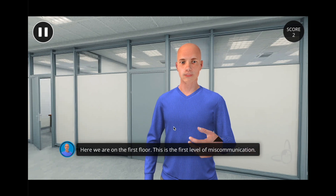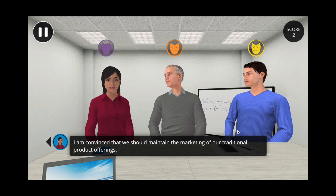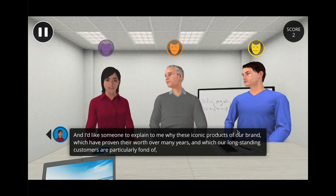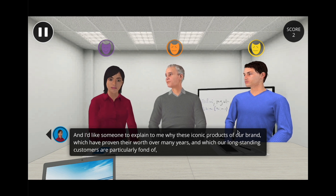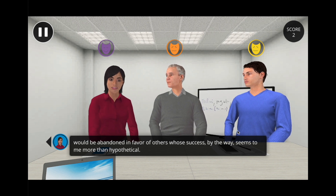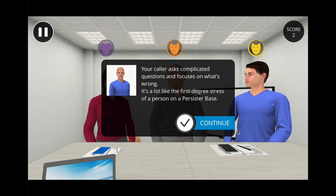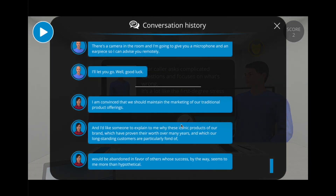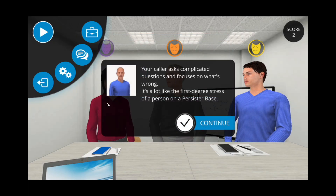This is the first level of miscommunication. This stress is mild. The character says: "I am convinced that we should maintain the marketing of our traditional product offerings." Here you arrive on the first floor of the basement — the meeting has just started. After each dialogue, an icon with a mask appears with details on the stress degree level. If you missed some of the conversation, you can always click on the pause button and come back to visualize the previous dialogue.